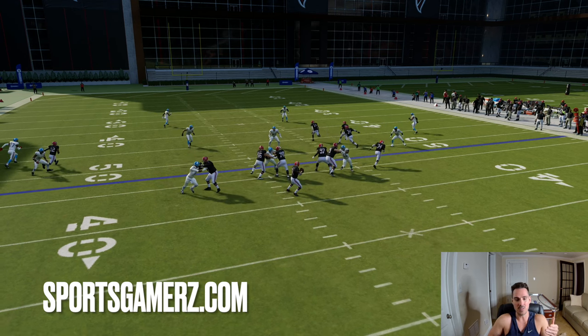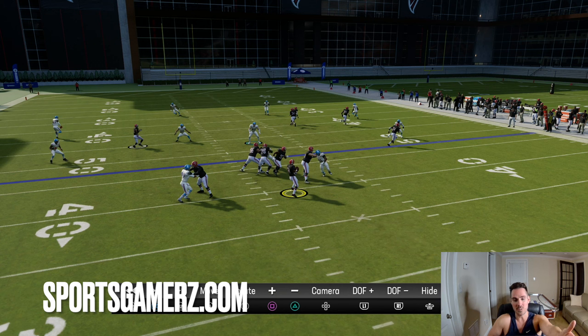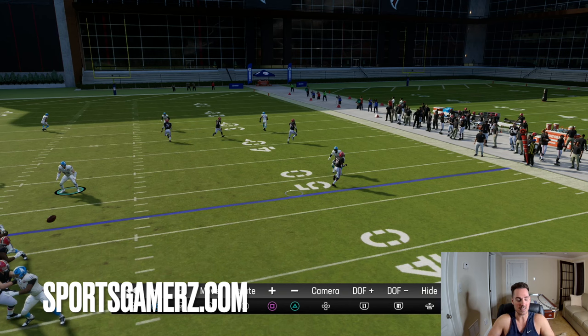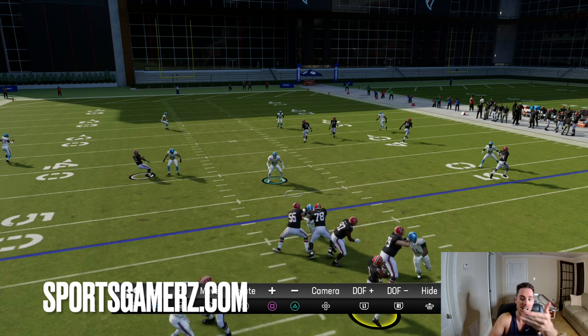As soon as I recognize he's in a deep zone, I know it's either cover three or cover four. I call plays that attack cover three or cover four the same way, so it doesn't really matter. All I need to determine is whether it's cover two or anything else - I just need to know if it's a flat zone or a deep zone. I'm also locating the user, because the user is the wild card. With corner strike, I'm doing a double corner concept: a short corner, a deep corner, a flat, and a streak. In any situation where that outside corner is in a deep zone, the short corner will get open on the sideline, because the deep zone has to check the deeper corner and the flat is occupied by the running back.